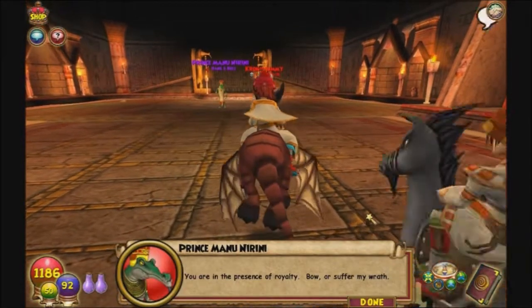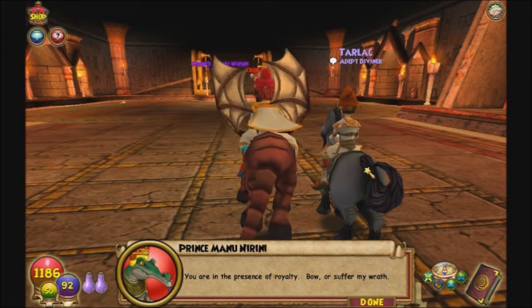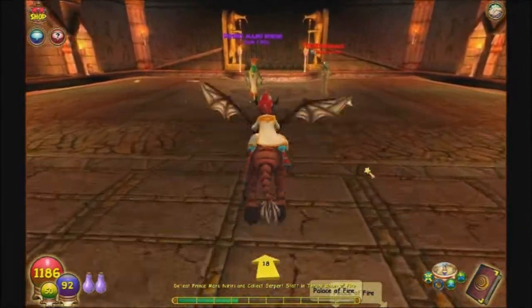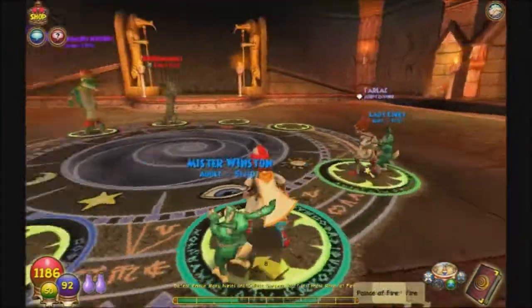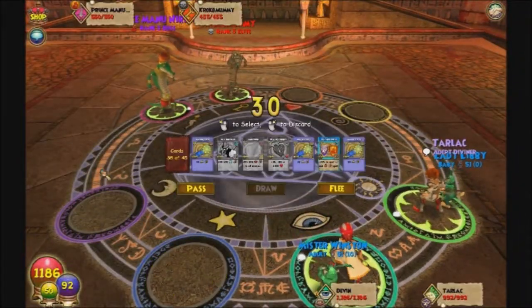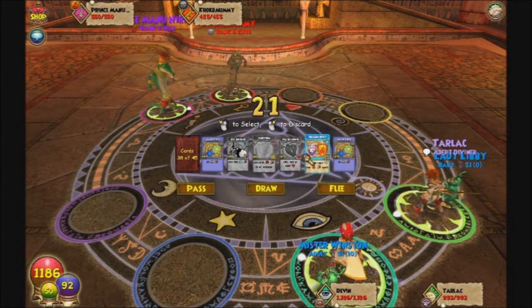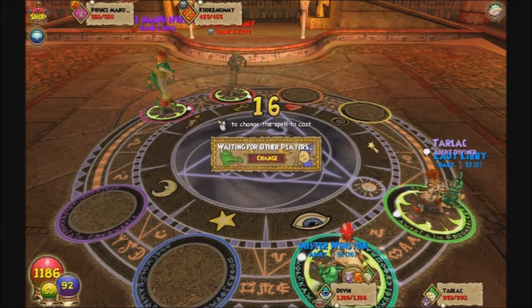"You are in the presence of royalty — bow or suffer my wrath!" I'm sorry, I haven't taught my dragon how to bow yet. He didn't say kneel — too bad. Do you have a fire shield on you? No, I only have a fire trap. Alright then, you shall have a shield. Thank you.